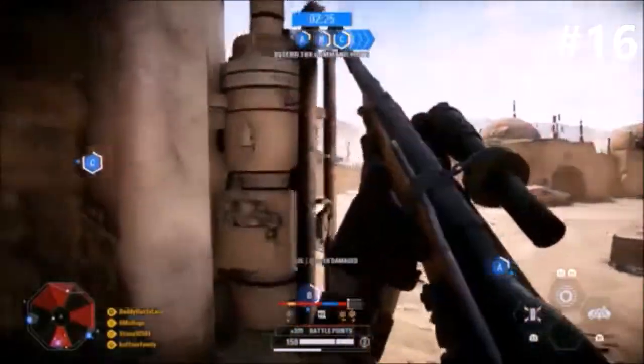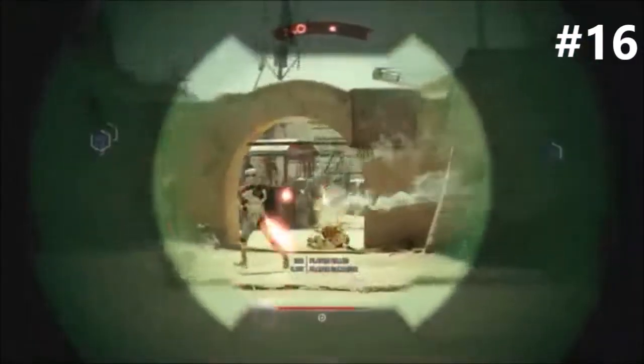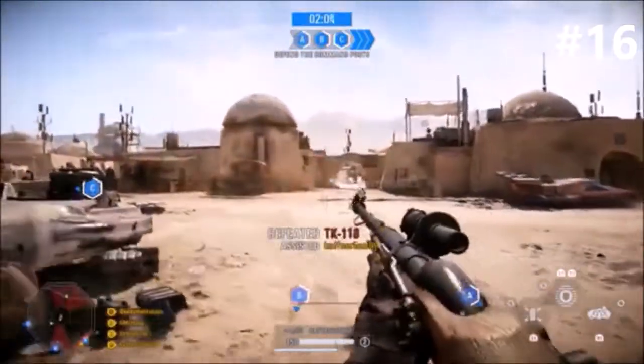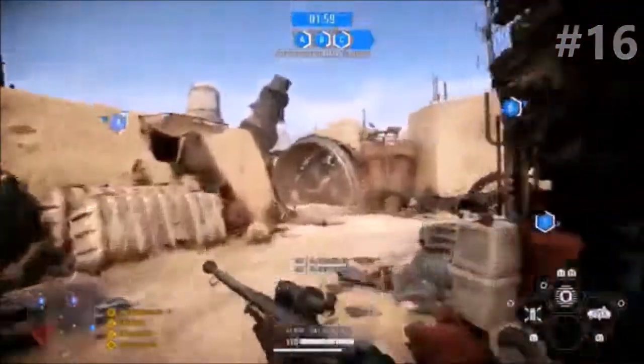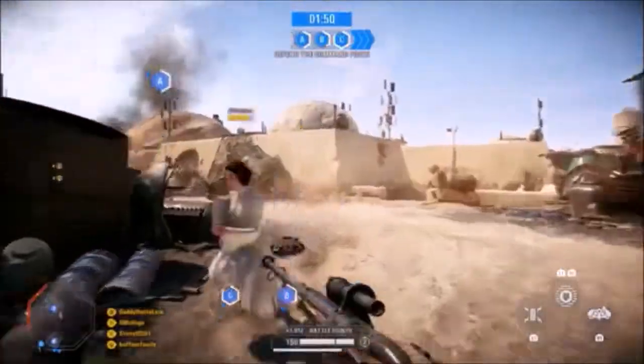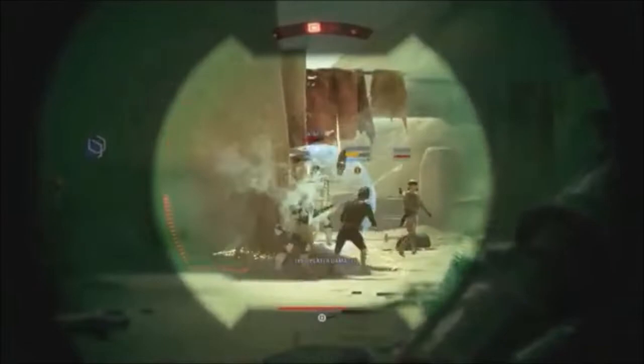Now I think everyone knows if I included base weapons, the base sniper rifle would be the number 16 spot, or in this case the number 20 spot. But the number 16 spot is actually going to go to the Cycler Rifle. For me, this weapon feels unused. I really don't know why people would use this when you have other weapons. For instance, the NT-242 is unlocked before the Cycler Rifle and is better — probably one of the best guns in the game. The NT-242 ranked very high. Why would you use the Cycler Rifle? It takes a very long time to kill, at least 3-4 shots, which is something you don't really want from a sniper rifle. It doesn't shoot through shields anymore, which is very lacklustering. All in all, I don't really like using this weapon.